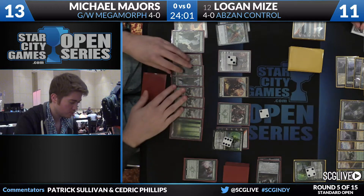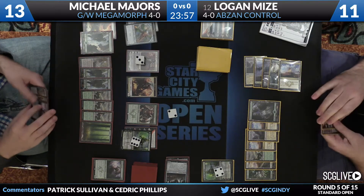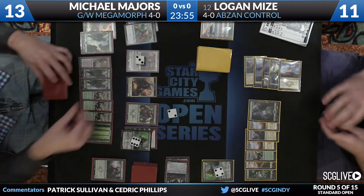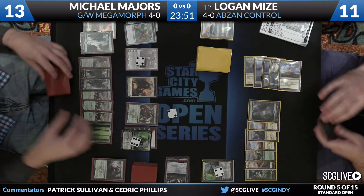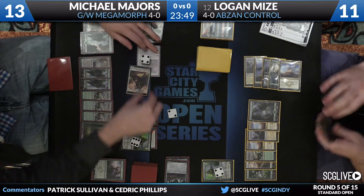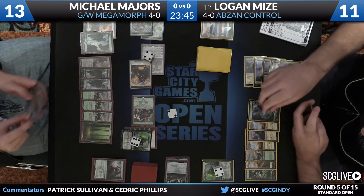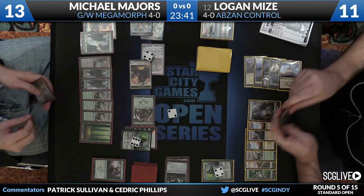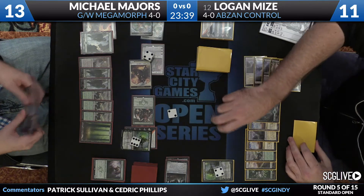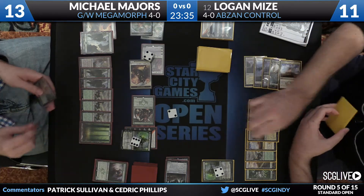Nissa's going to reveal Den Protector. Gideon's moving up — it's a 5/5, ready to attack. Looks like everybody's coming into the red zone. If it's lethal, maybe Logan has a Shambling Vent down there that can do a little bit of chump blocking, but only a little. Majors is just threatening to go ultimate here with Warden.